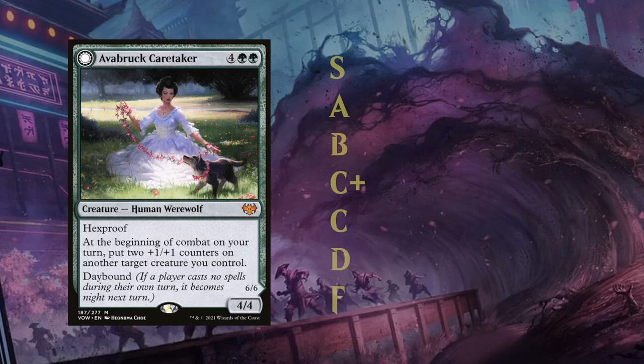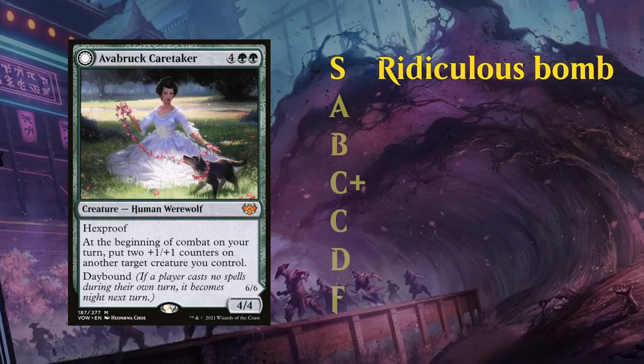The card in front of you is an example of an S tier level card. These are ridiculous bombs, cards that are very difficult to beat. They provide often an immediate advantage when they come into play, and even if you do manage to remove them they will still have a very big impact on the game. These are few and far between, and usually Mythic Rare cards.